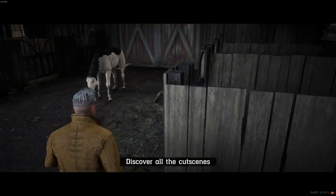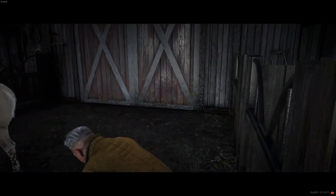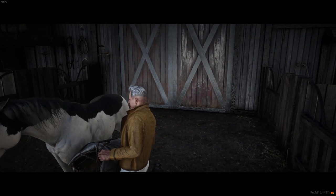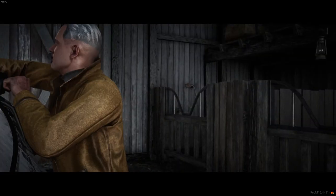Immersion is the key word on a roleplay server. That's why all actions have a cutscene, not to break this immersion — when you select your horse, stable him, and more.